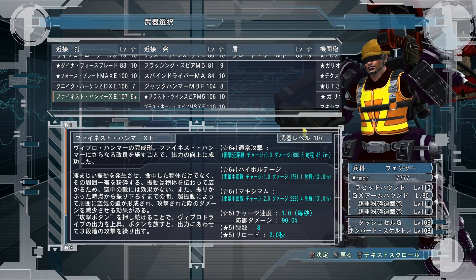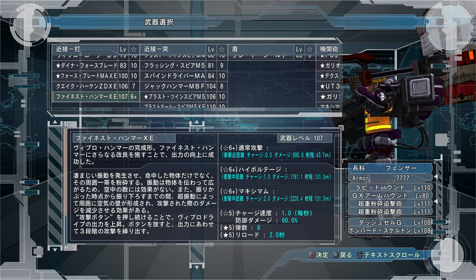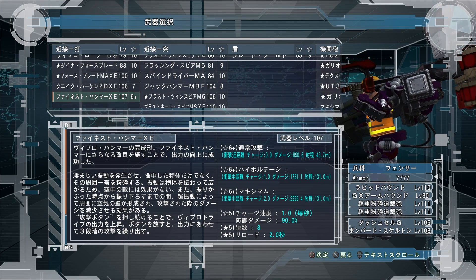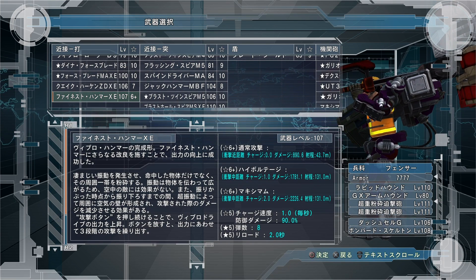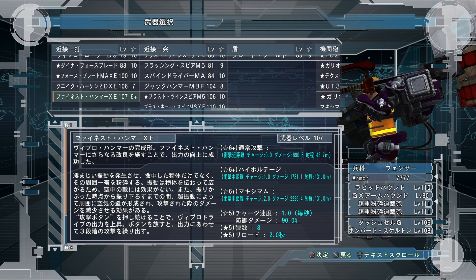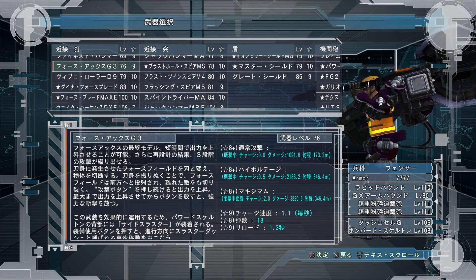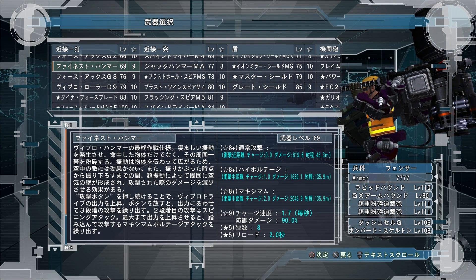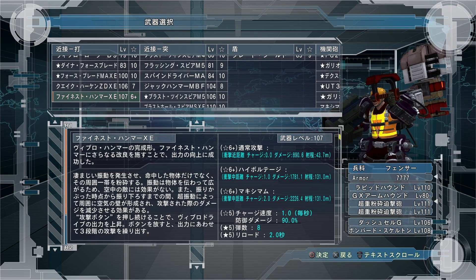He got a new Finest Hammer, level 107. As far as I can tell, there's not too much difference from the other Finest Hammer except it does more damage. It does 1,026 damage at 45 meter range for the first charge. For the second charge, it does 2,052 damage at 136 meters, and then the last charge does 2,565 damage at 136 meters. They're both 90% damage reduction, both have 8 magazine, both have 2-second reload, and they both pull you the same distance forward.